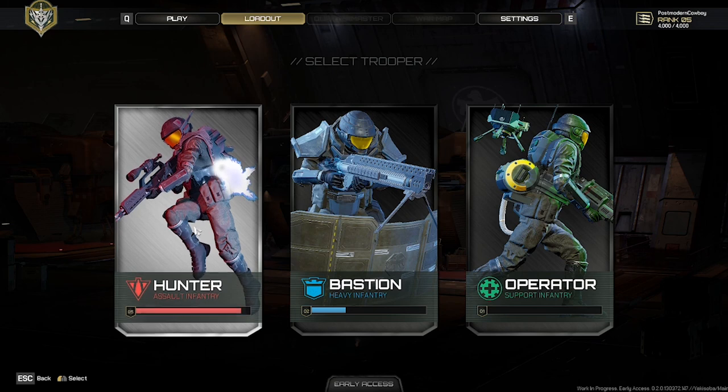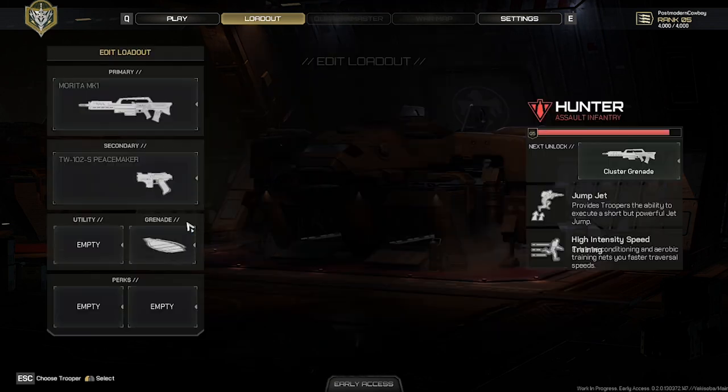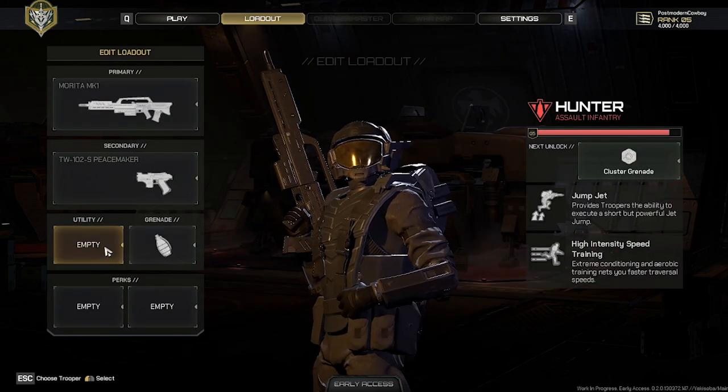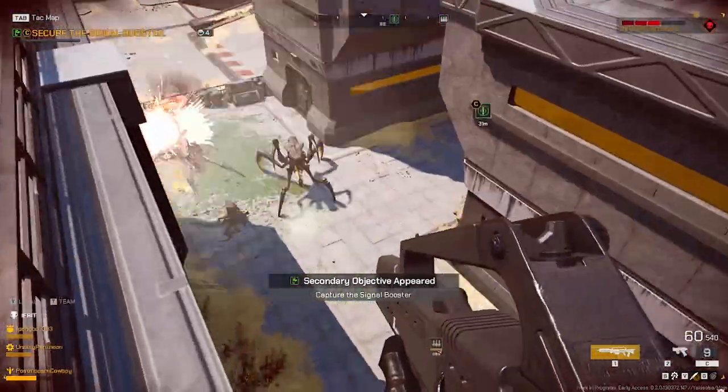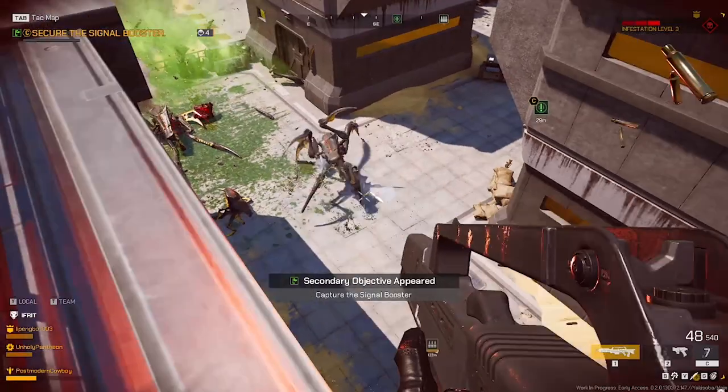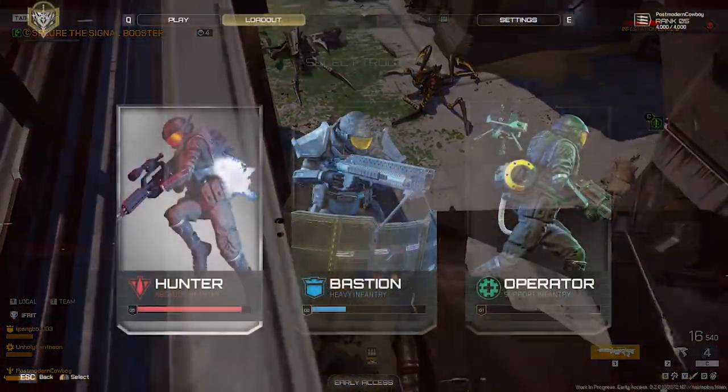As far as classes, there are three entry-level classes, and this is actually the source of my primary gripe with the game. The Hunter is a jetpack-equipped infantry soldier who fights with assault rifles or sniper rifles, and acts somewhere between light infantry and scout saboteur.